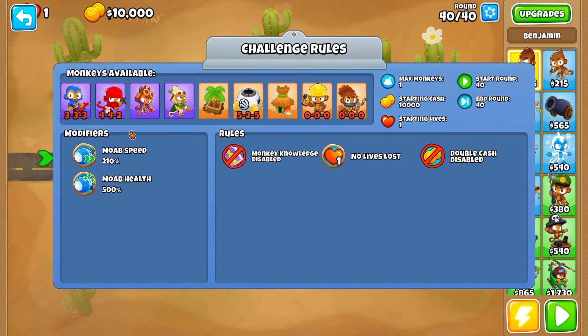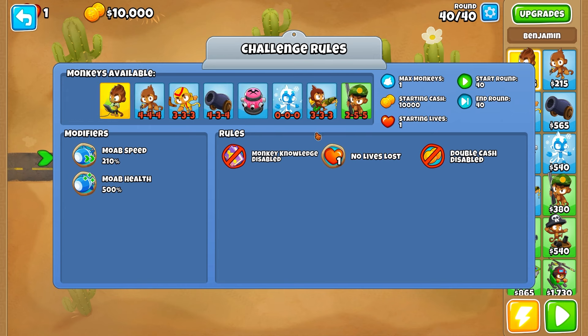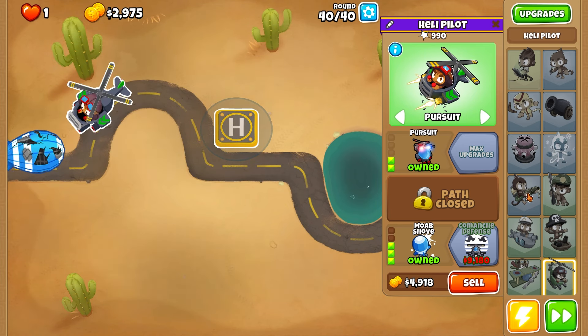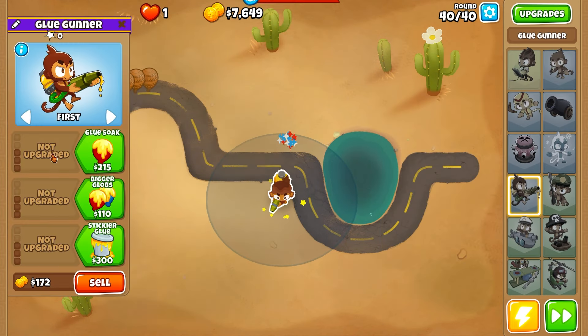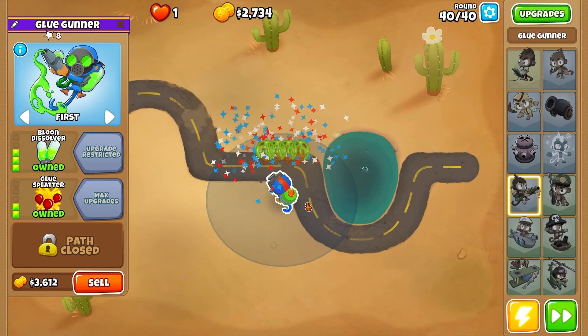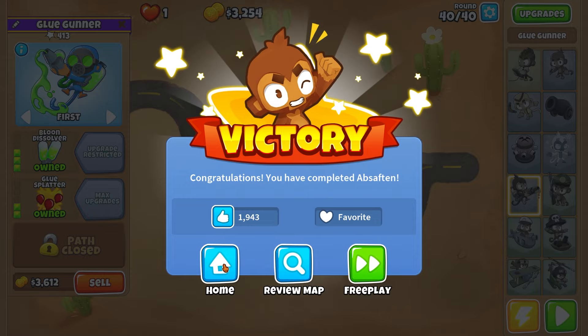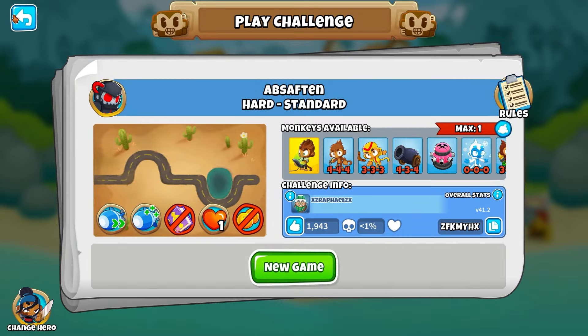I think it has to be Heli, unfortunately. I think we just got to grind it out. Oh wait — we can sell! We're going to have to do a bit of micro here, gotta be a little quick. GG! My goodness, we could have beaten it so fast — I just forgot we could sell. Oh my gosh.